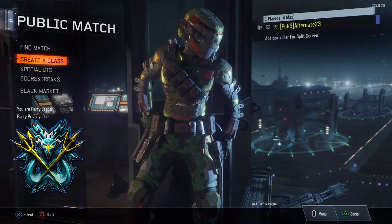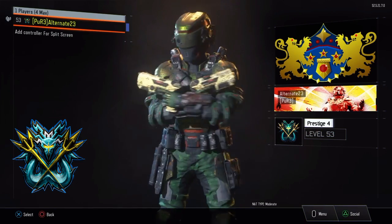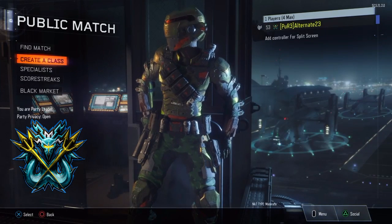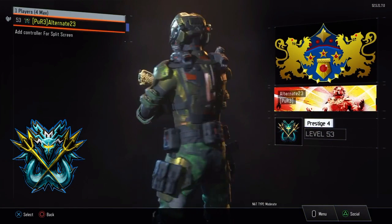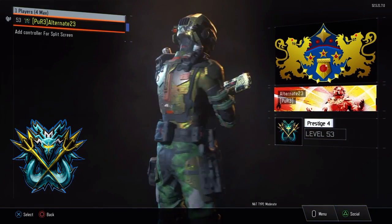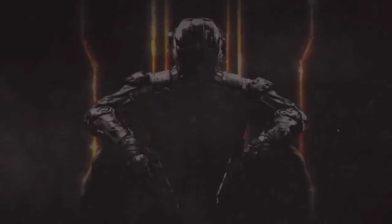Remember there are only three pistols, so it's very simple to get diamond. Follow that guide and you should get it easily. I got one pistol gold each day, so three days equals easy diamond. Also, if you don't have the Marshall, I can't really help you with that one — you should go find another video. But don't forget to leave a like and subscribe, and I'll see you guys next time.